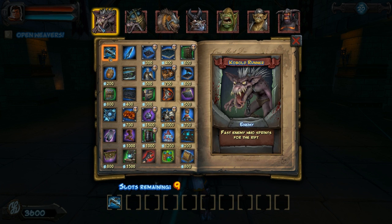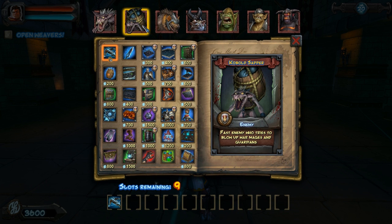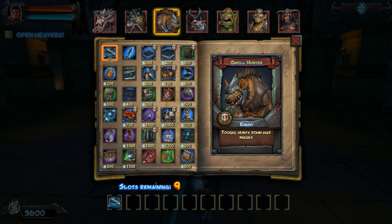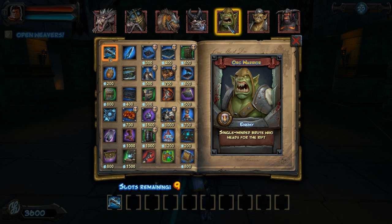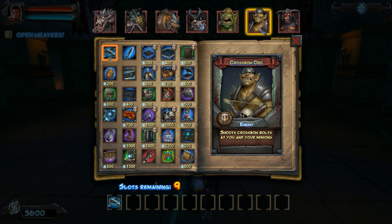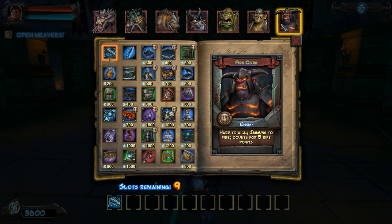We've got fast running bastards. We've got sapping bastards. We've got these goddamn bastards. We've got heavily armored bastards. We've got orc warriors, which I can't call bastards because I love them and they're quite cute. And we've got crossbow orcs. Plus we've got these fire ogres, which also are bastards.